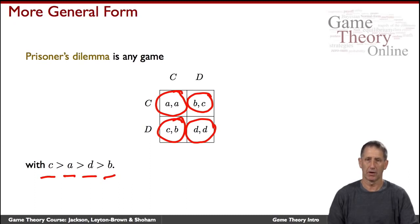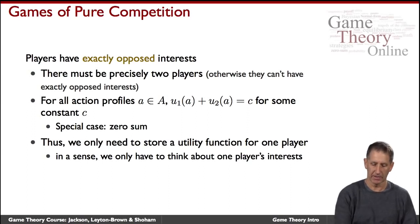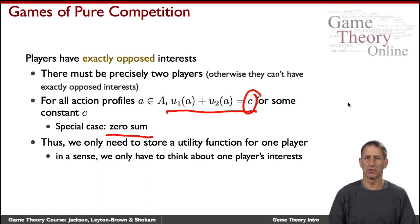Most games are not as conceptually confusing. Here's an example that's conceptually very clear: games of pure competition. The situation is limited to two players, where one player's payoff is exactly the complement of the other's, so they always sum to some constant C. Often that constant is zero, and we call them zero-sum games as opposed to constant-sum games. Since they sum to zero or to a constant, we only need to remember one number — the payoff to one of the players — and we can infer the other's payoff from that.